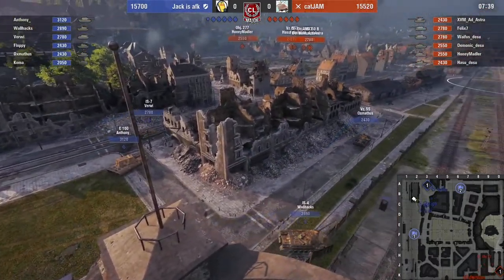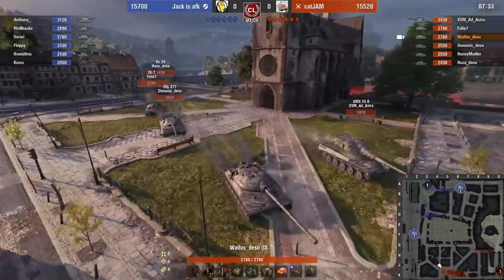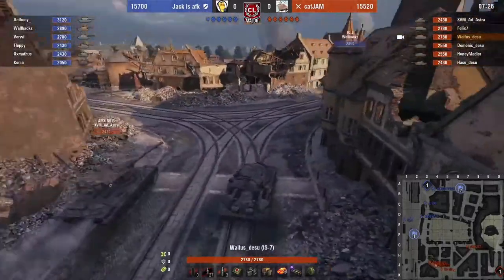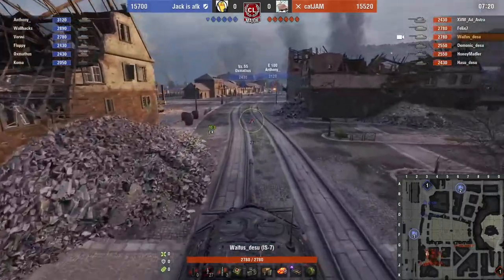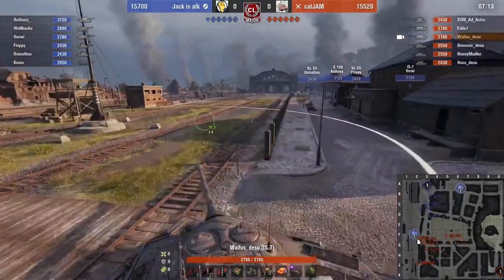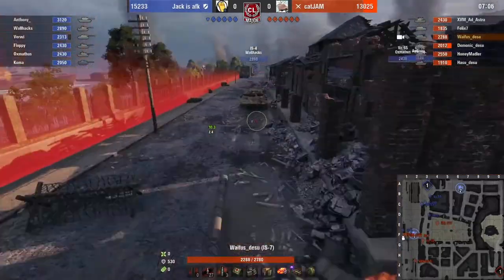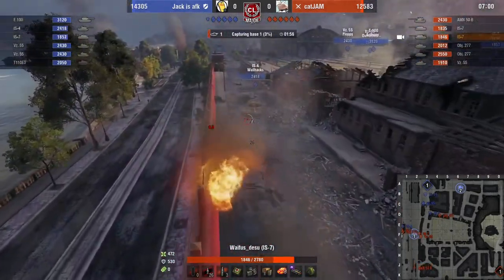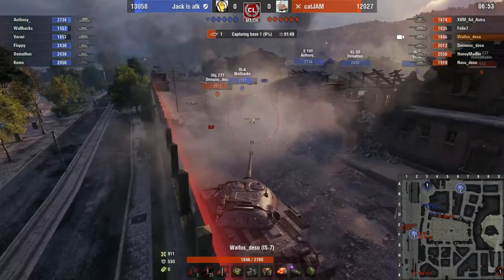The E100 is not going across; they'll probably just leave the E3 over there. The VZ is also sitting there, which is interesting. It's all coming towards the 3-line right at the beginning, with the 1277 maybe going to the 6-line window. Whatever Cat Jam has planned, they're going for it immediately. Anthony is in that window, going to spot, but he doesn't connect the first shot onto Waifu. They're sending two tanks for Wallhacks, taking a different route to get there quicker — they didn't overdo it.